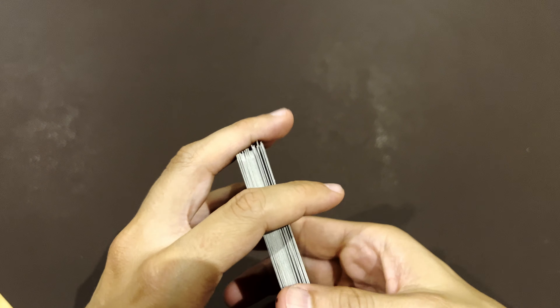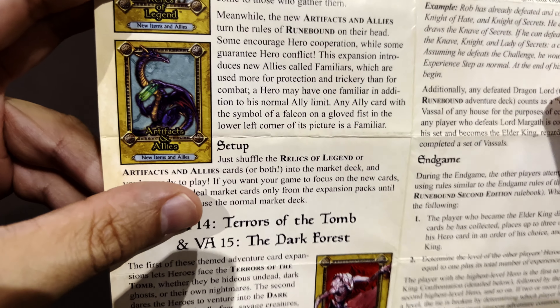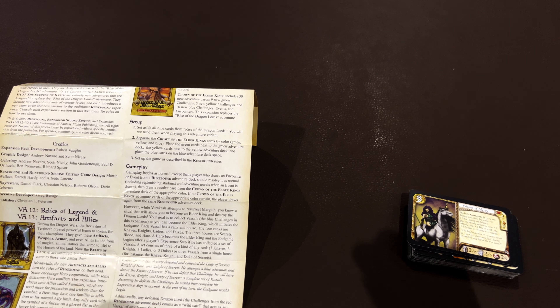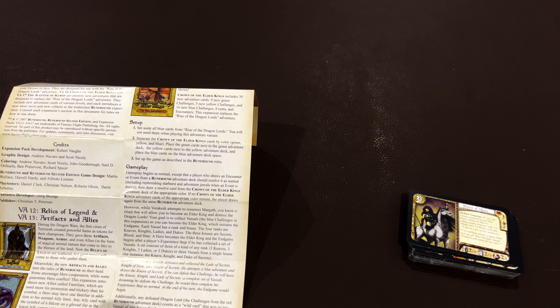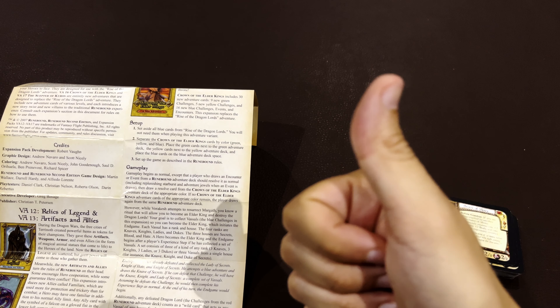That's it — so this was Artifacts and Allies, with the Tiffing Dragon on the box. If you just found this video, I hope you enjoyed it. Leave a like and subscribe if that's the case. I truly invite you to check the channel because I have lots of content for Runebound second edition. I want you to continue subscribing and waiting for the next videos, or checking them already in the channel. Thank you very much. Goodbye.